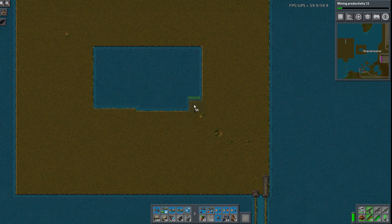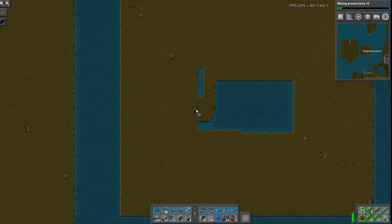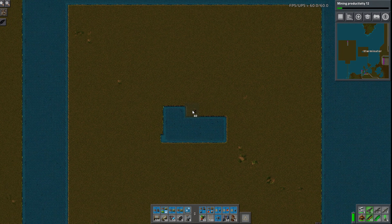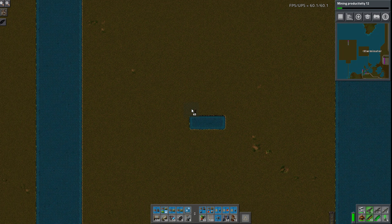I was mistaken a minute ago when I said solid fuel would export from here. It's actually going to be light oil. I wasn't going to make rocket fuel here, but the build is actually gigantic for rocket fuel, I later realized.